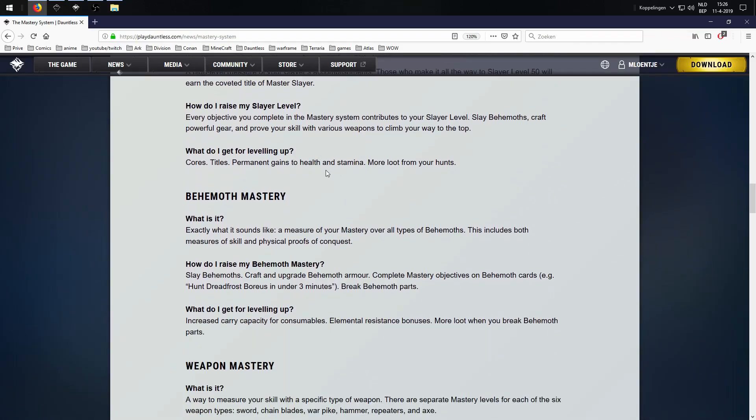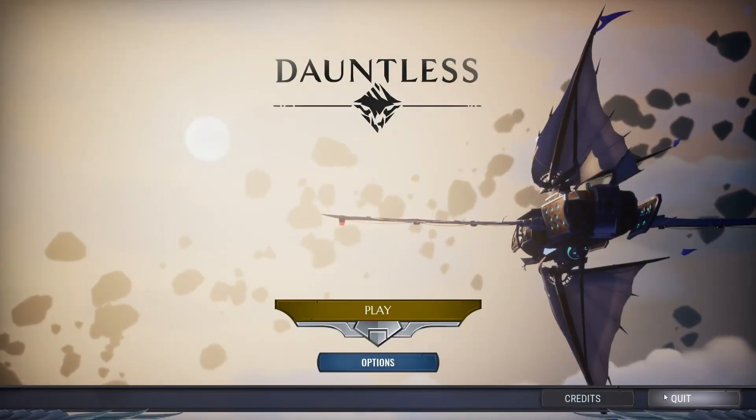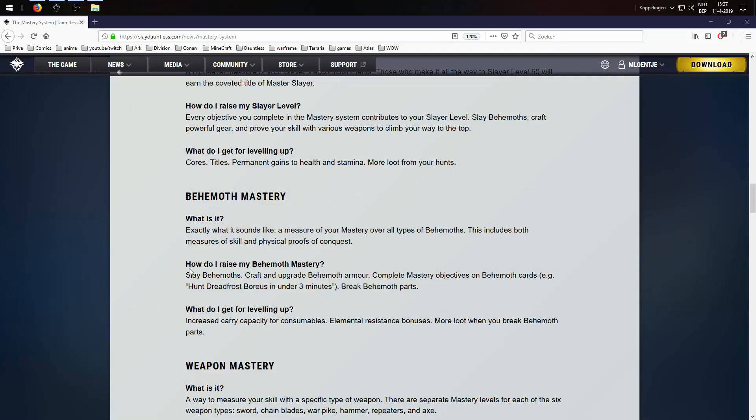To increase your survivability against higher-level behemoths not yet in the game. Behemoth mastery — exactly what it sounds like, a measure of your mastery over all types of behemoths. This includes both the measure of skill and the physical proof of conquest. How do I raise my behemoth mastery? Slay behemoths, craft and upgrade behemoth armors, complete the mastery objectives on behemoth cards, hunt Dreadfrost behemoths under three minutes, break behemoth parts. So like I said, everything you do in the game will increase some mastery rank — whether for weapons, a specific behemoth, or overall.